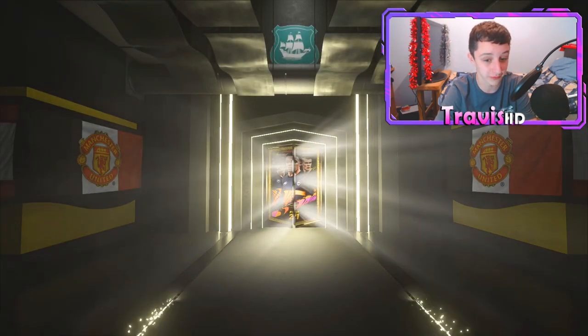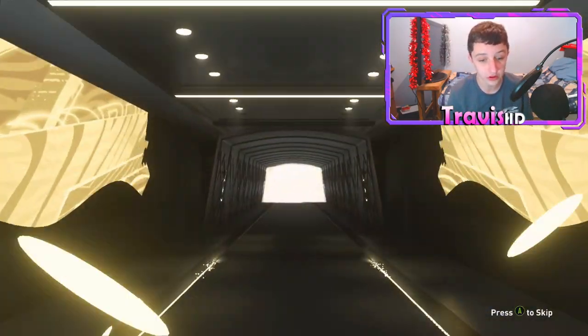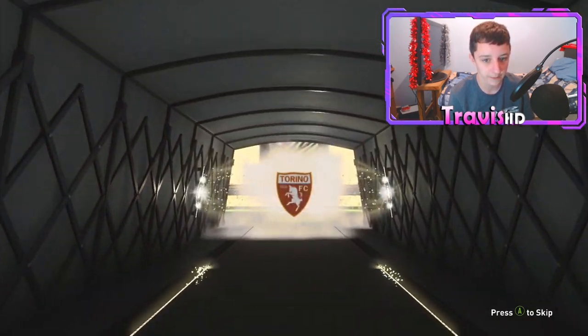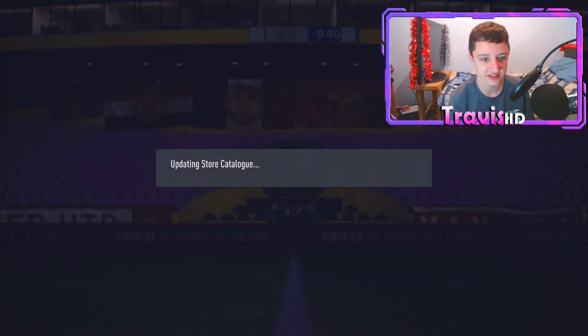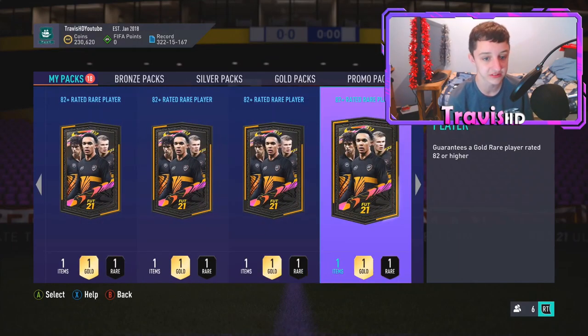We'll open one in the middle — it might make a change. No walkout, going to be another board. Oh, it's an in-form board! That's good for icon fodder. That's going to be Izzo, 82 rated — an in-form 82 rated. That's probably worth like 15 to 20k if you were to do an icon pack, so that will save me some coins in the future.